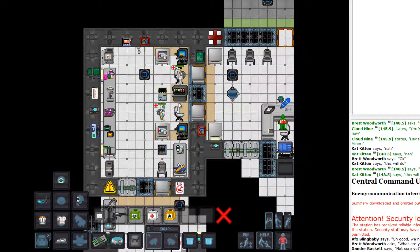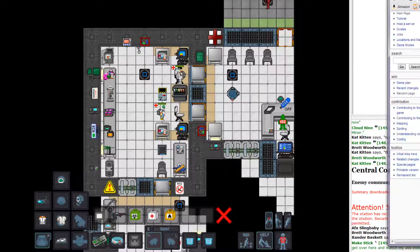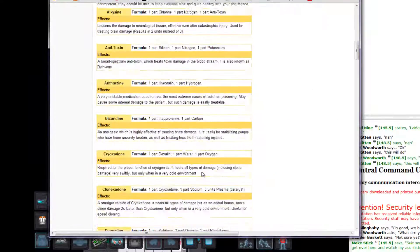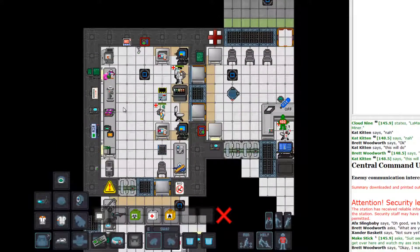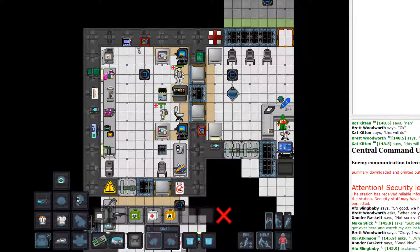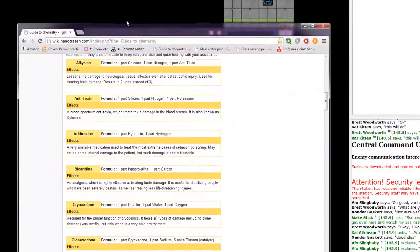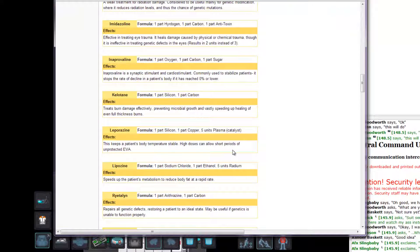What you're going to want to do is open up the wiki link to a guide to chemistry, because it's got a bunch of useful stuff. You can look up all the recipes, it tells you what everything does. It's very useful — I'm going to have that open on my second monitor.